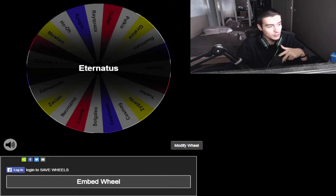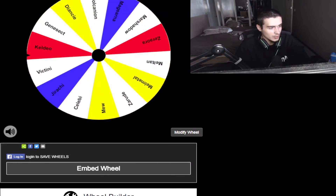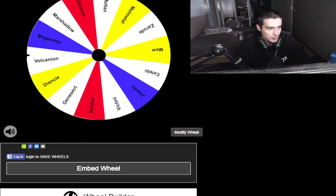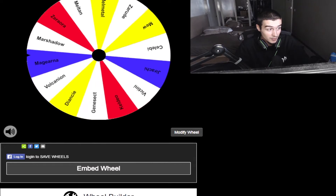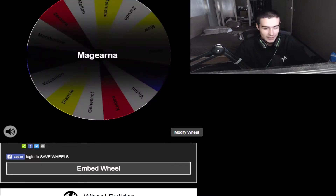Let's do one for the Mythicals. We've added the Mythicals into this wheel. Let's spin it and see what we get. Three, two, one — spin it baby. What's it going to be? I don't really know what I really want, I don't really care to be honest, but let's see. Magearna? Okay. Magearna, I'll take it. That's incredible.